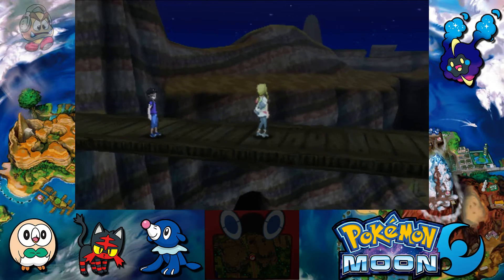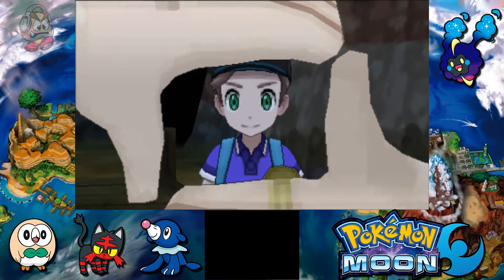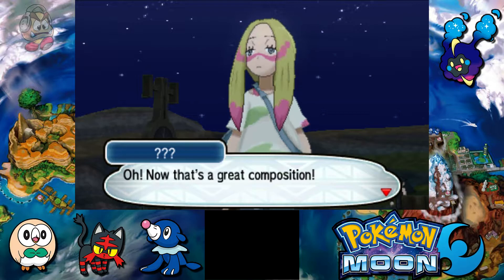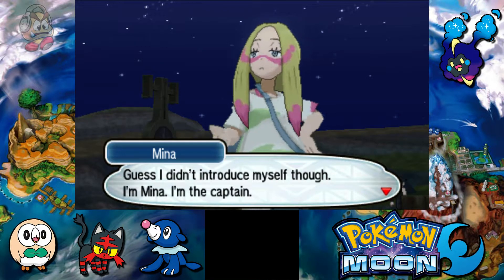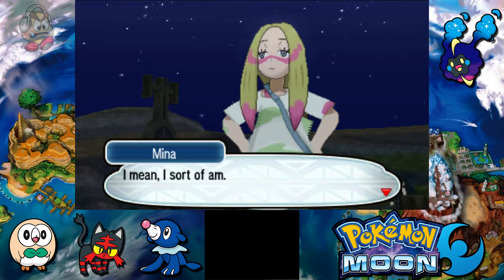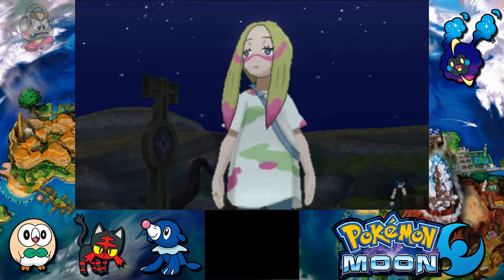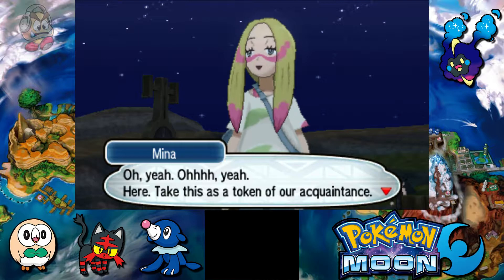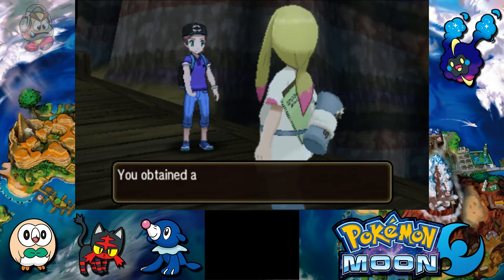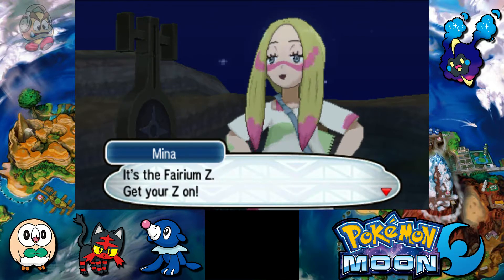Let's cross this bridge. There's someone here for the photographer. She says: 'That's a great composition! The visitor to Poni Canyon.' She introduces herself as Mina, and she's a captain — sort of. She says she actually just wanders around doing her art, so she doesn't have an actual trial. Once you've been through this place, you can really get to understand why Illima designed his trial the way he did. She gives us a token of her acquaintance — it's a Fairium Z, another Z crystal!